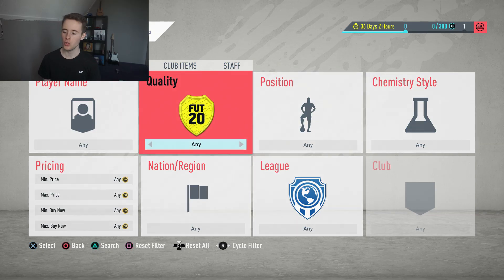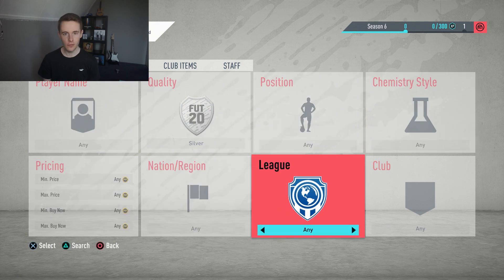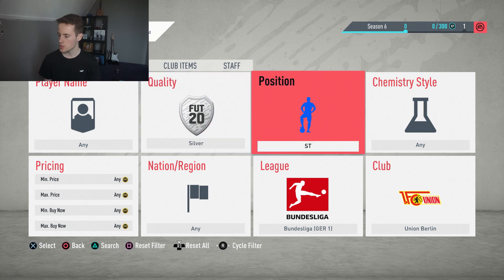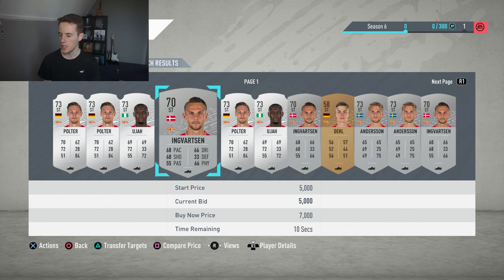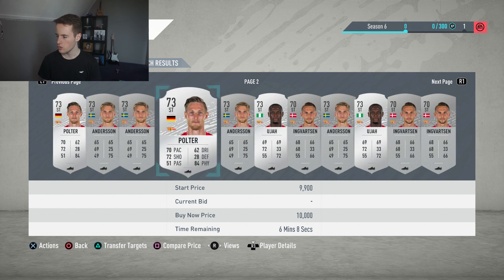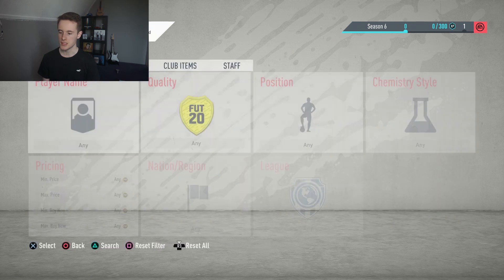Last but not least, we go to another sniping filter — another silver one that is working really, really well. Quality silver, position striker, Bundesliga, Union Berlin. Actually, let's go to any quality to see what we get. You do get a bronze player too. So you can get Poulter, Ingvarsten, Dale, Anderson — a lot of options, a lot of players you can get with this sniping filter.